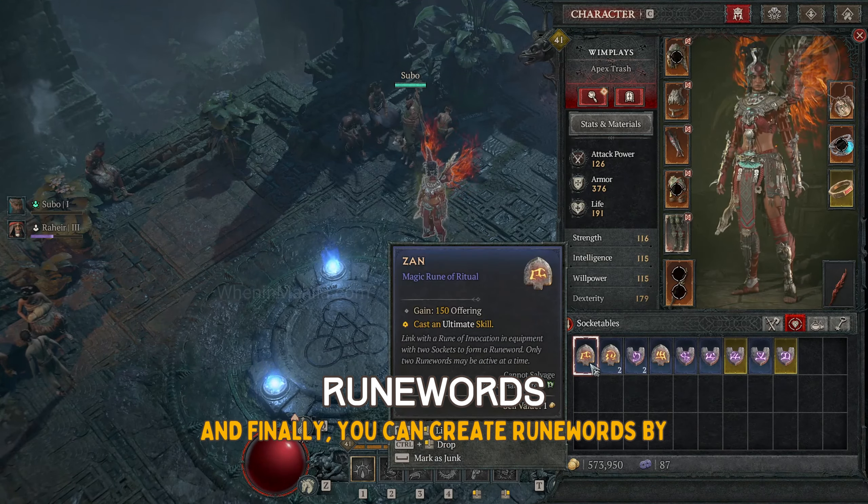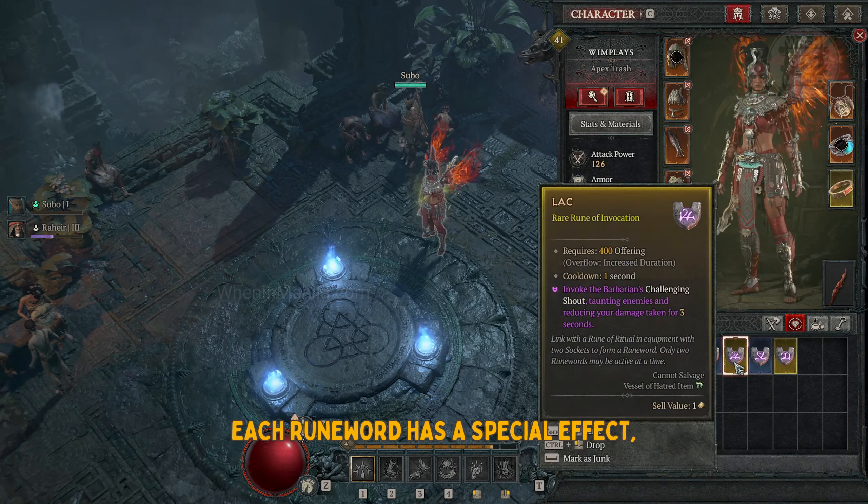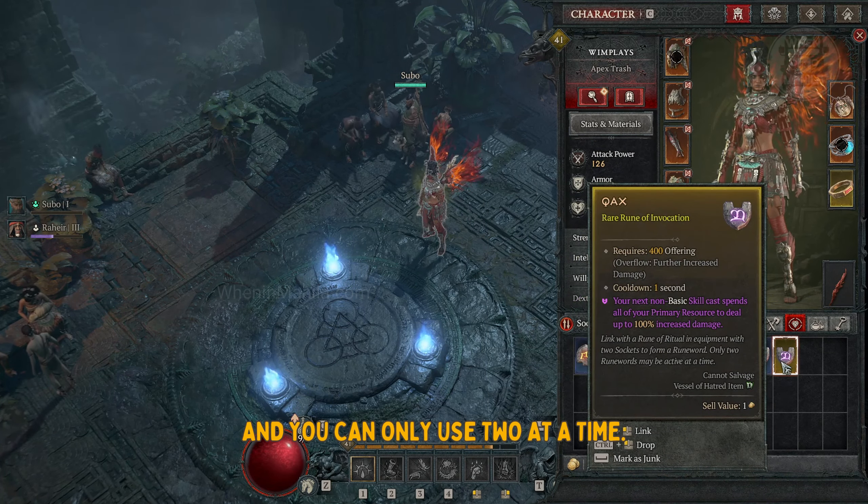Finally, you can create runwords by combining two special runes in your gear. Each runword has a special effect, and you can only use two at a time.